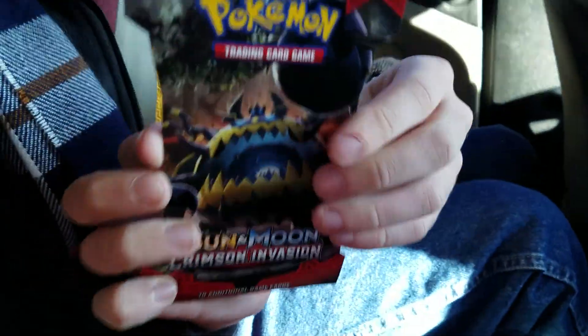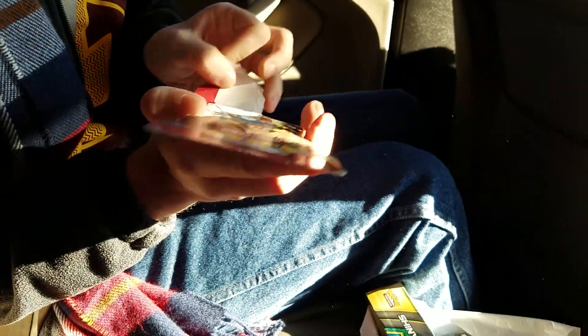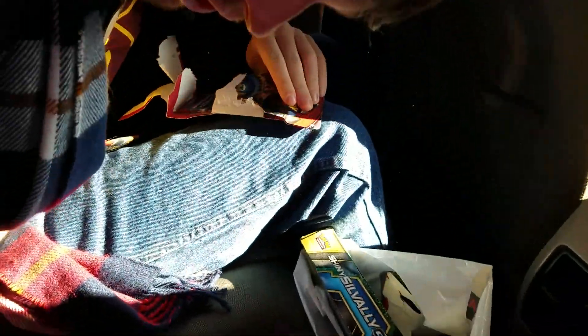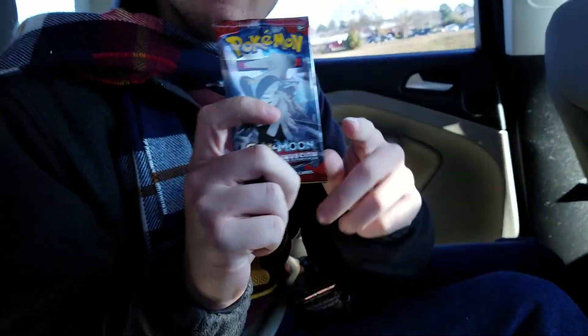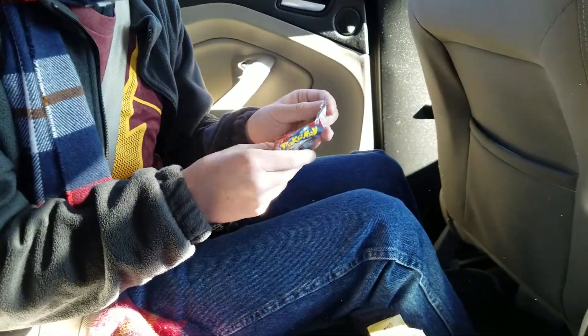Now let's move on to the next card pack. We got our second card pack — it's a Guzzlord box. Let's see what card pack it is on the inside. And for us... one of the cards just slid. They just keep sliding — two of them just slid. So we got a Steelix pack. That was kind of funny though.